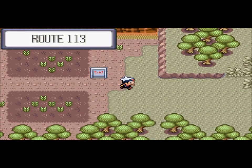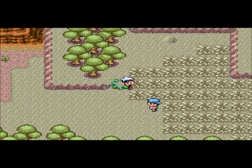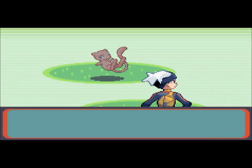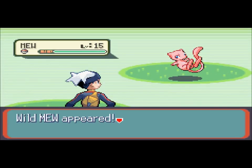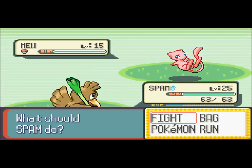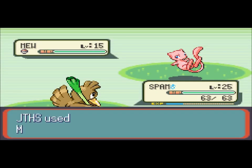You need cheats in order to catch it. You can do what I'm doing — just go in the grass and find it — or you can just go to Naval Rock and find it, it doesn't really matter. Anyway, it's level 15. We'll catch it using the Master Ball, and that's all we're gonna do.